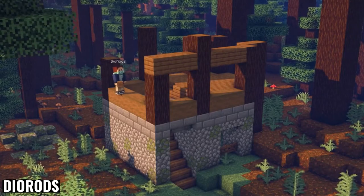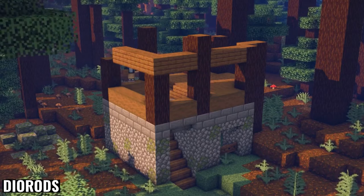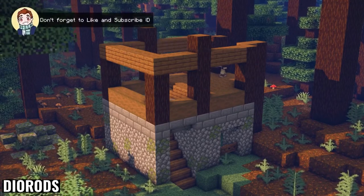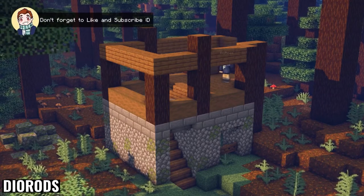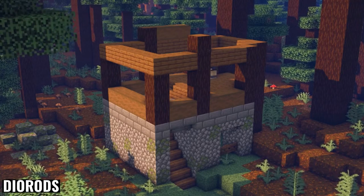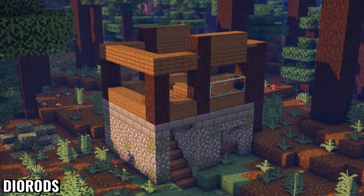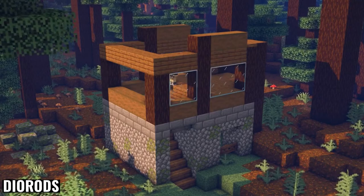This base looks insanely nice when it's finished. This is definitely one of my favorite block palettes that you can use in Minecraft. I love spruce wood — definitely my favorite wood — and especially if you're using the logs with it, it looks very nice. It pairs very well with the stone bricks, and he does a good job of using cobblestone down below as the foundations of the house, so it's a very practical build for a starter house and it looks very nice.